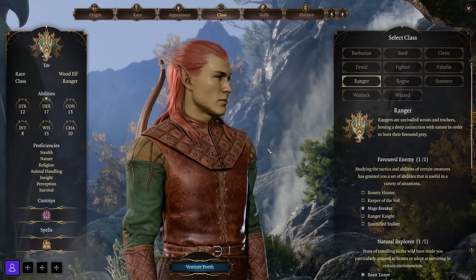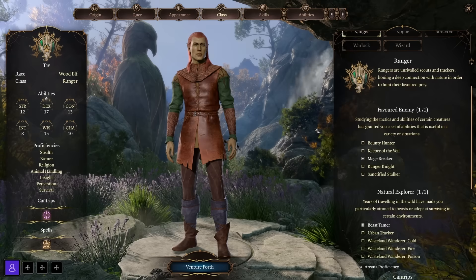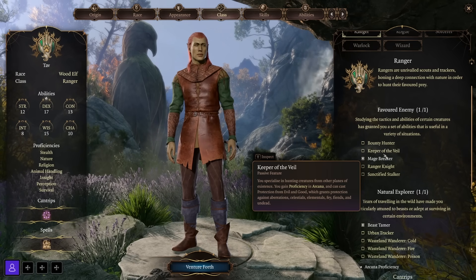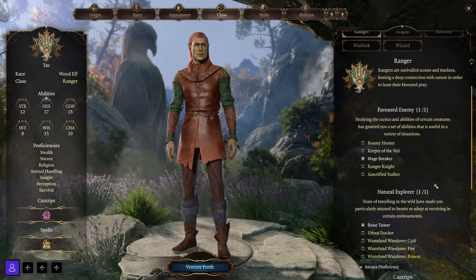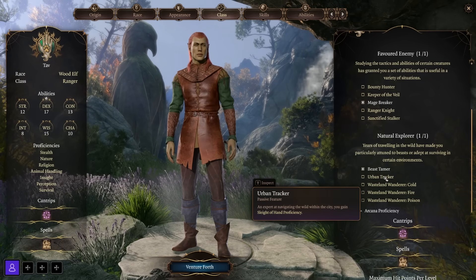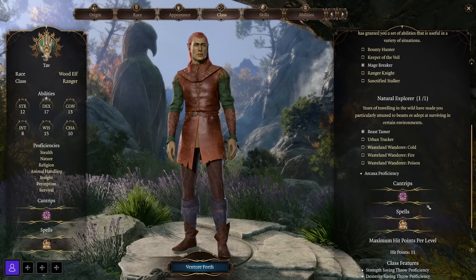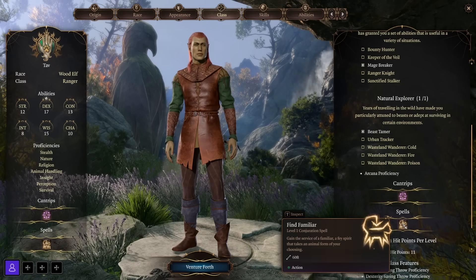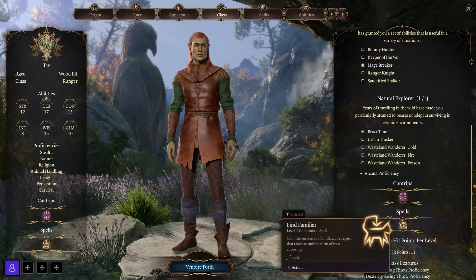Or you can go down the path of being more rogue-like and focusing on stealth and subterfuge. Rangers get to choose a favored enemy, which gives passive benefits and sometimes an extra spell or even heavy armor proficiency if you choose Ranger Knight. They also choose a type of terrain to excel in, with benefits such as gaining resistance to different element types. All Rangers also get the Find Familiar spell — you can call in a familiar to your side — though this is different from the beast companion you get as a Beastmaster Ranger.